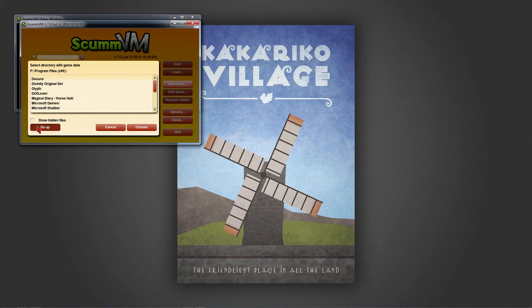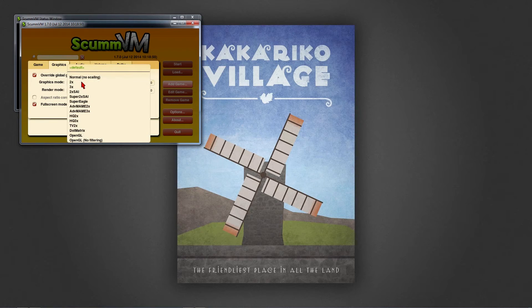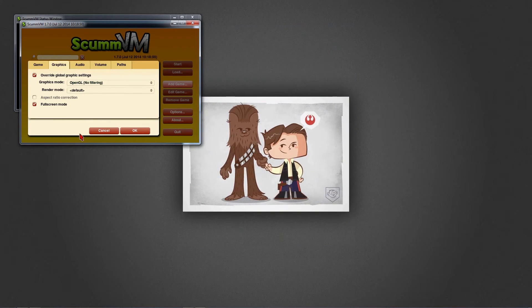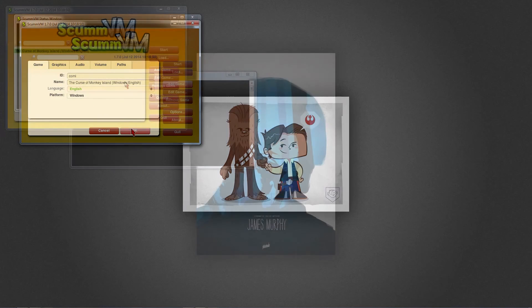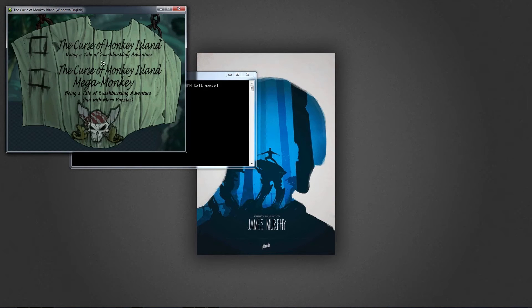It will come up with a little select directory window, and you will attempt to find where the CD is inserted. Then you will just click Choose, and it will add the game. I changed some of my graphics settings just so that it will run full screen and not look terrible. But in all fairness, I don't entirely know what I did and need to experiment a bit more. Maybe do a video comparing how each setting looks. So that's how you get the game to run.